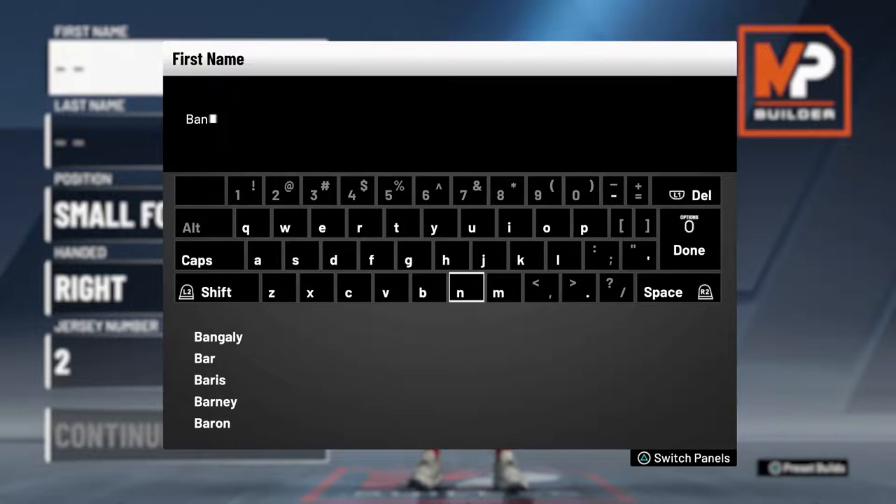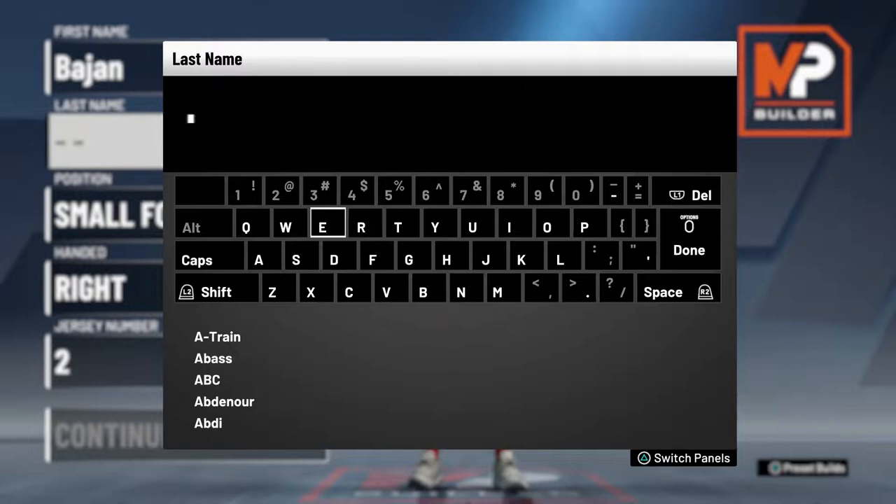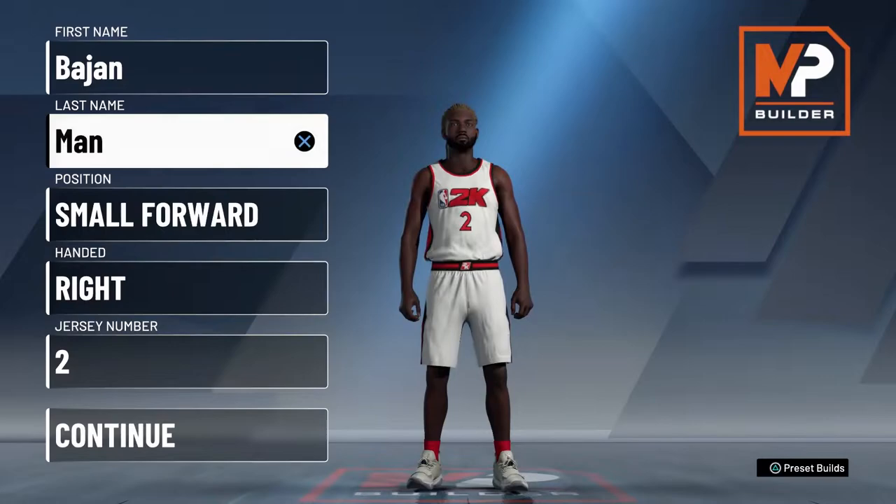What's going on, it's your boy Bajin Man coming to you yet again with the fire. I've tested this build and it is true — this is the best Kawhi Leonard build in 2K, the best.